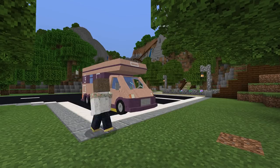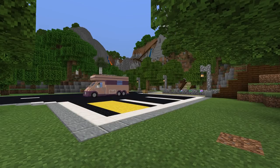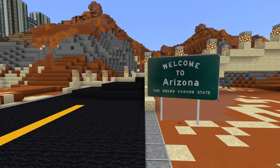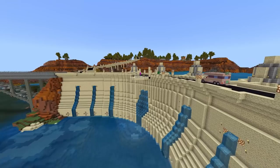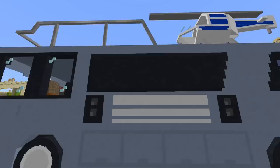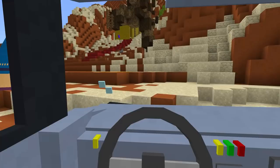Get ready campers, we're going on a road trip in our RV! With the click of a button you can change a Minecraft blocky RV into an RV that you can drive anywhere. Explore the great outdoors in four different states and visit unique attractions like Mount Rushmore, the Hoover Dam, and the world's largest ball of wool.